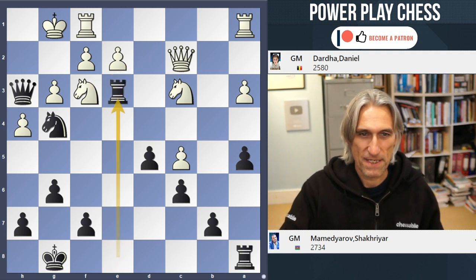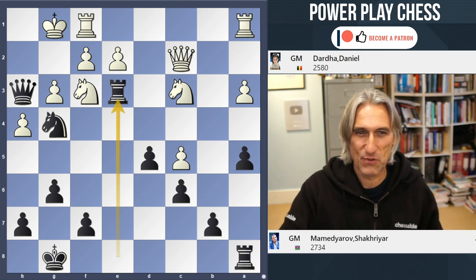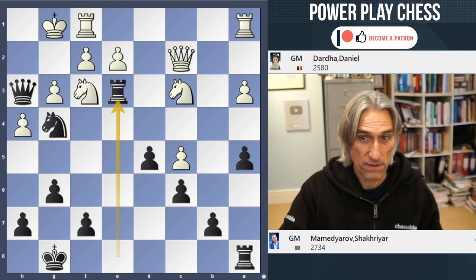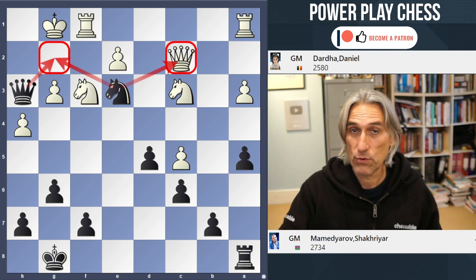Rook e3 — a beautiful move. That has echoes of an old game by Alexander Alekhine, from the 1920s if I'm not mistaken, against Reti — I'm sure someone will refresh my memory. Anyway, Rook e3 was the move here. Lovely move. If that's taken, then knight e3 threatens the queen but also threatens queen g2 mate.